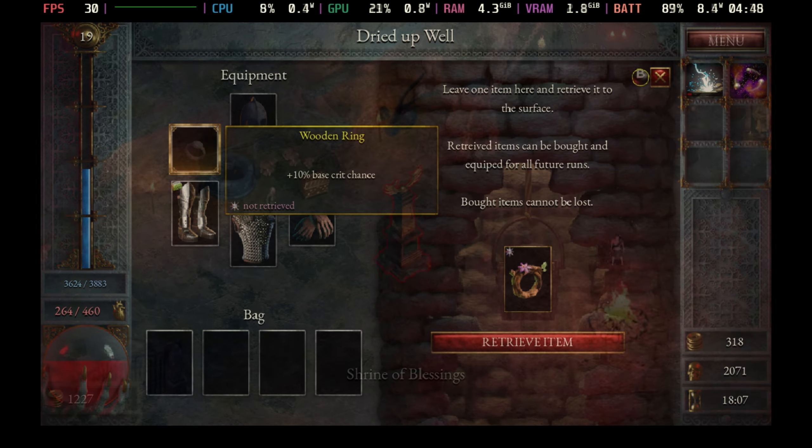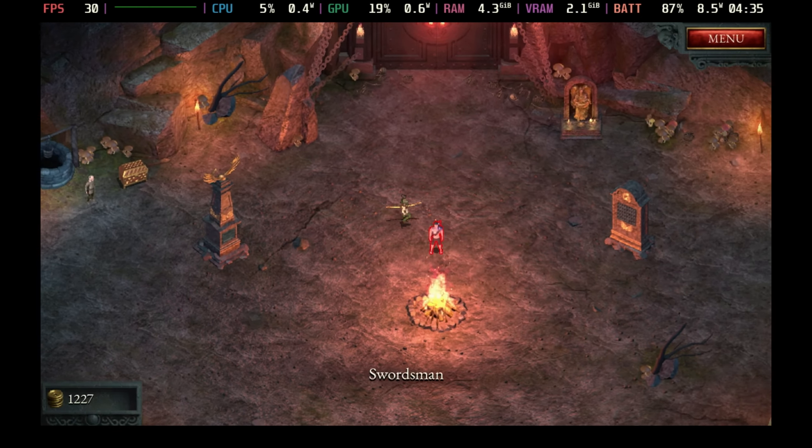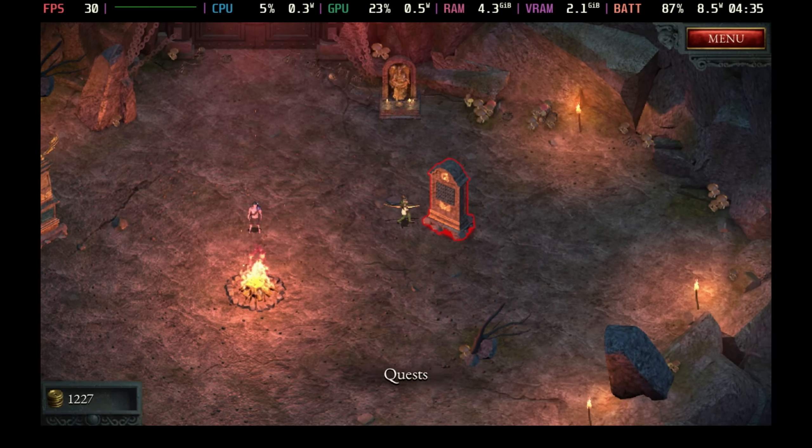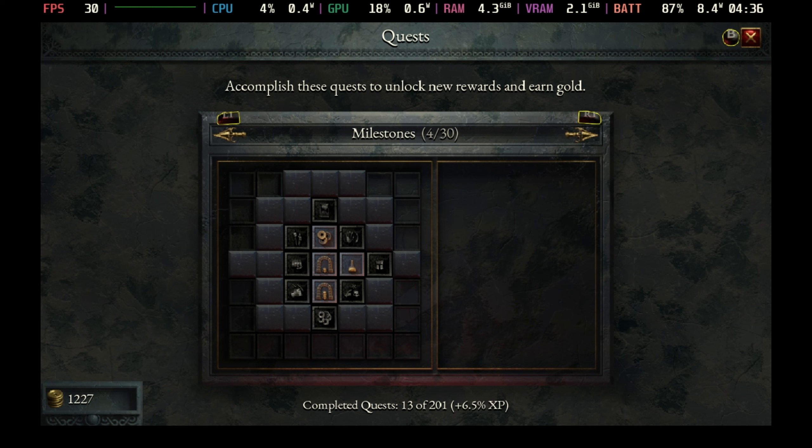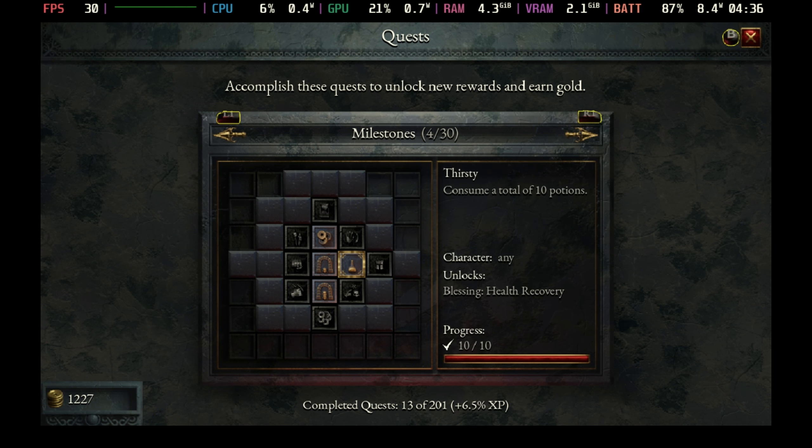I've unlocked two maps so far but the amount of achievements and quests in this really are staggering, and it doesn't really tell you a lot about them as you unlock them — as you unlock some, more pop up. You can see that the lighter squares with nothing in them are potentially more unlocks for each of these levels. Looking through them, there are around 201 quests in total and around 10 maps so far, although I've not managed to progress past the second one after a few hours of gameplay.